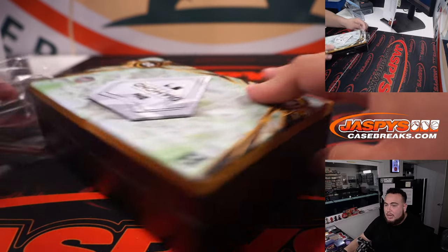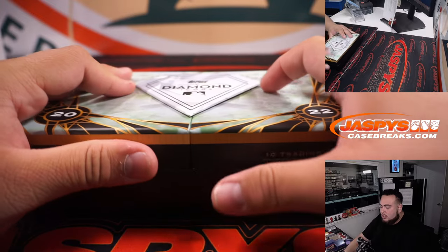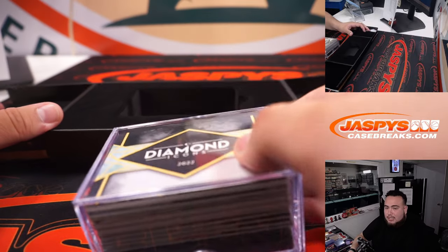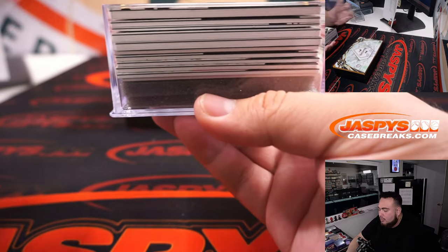There was no Mist either. I assume that's a really short-printed card — like I said, there's only 10 of those players in there. The Volcanics are a case hit supposedly, with 40 of those, so a lot more to go around.